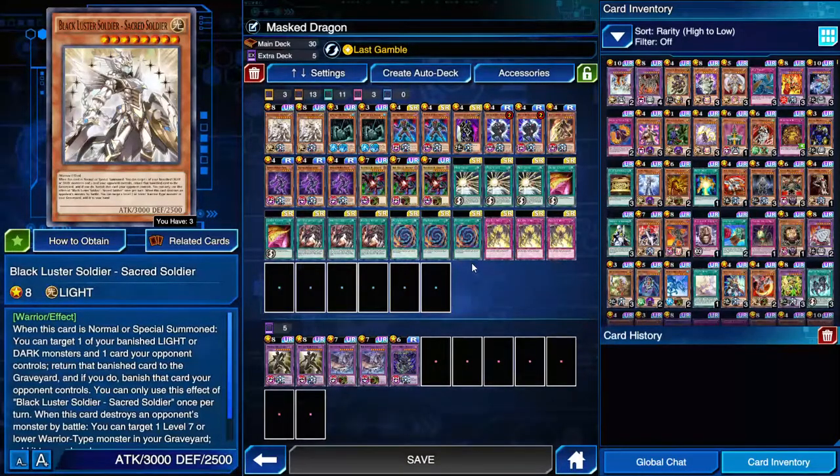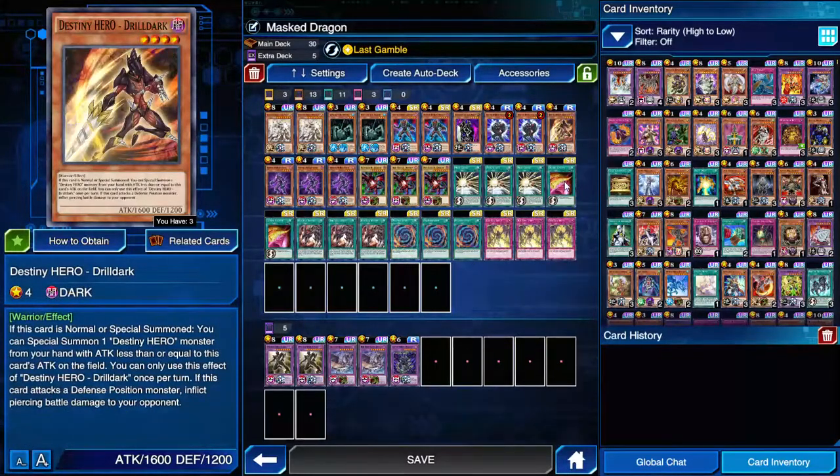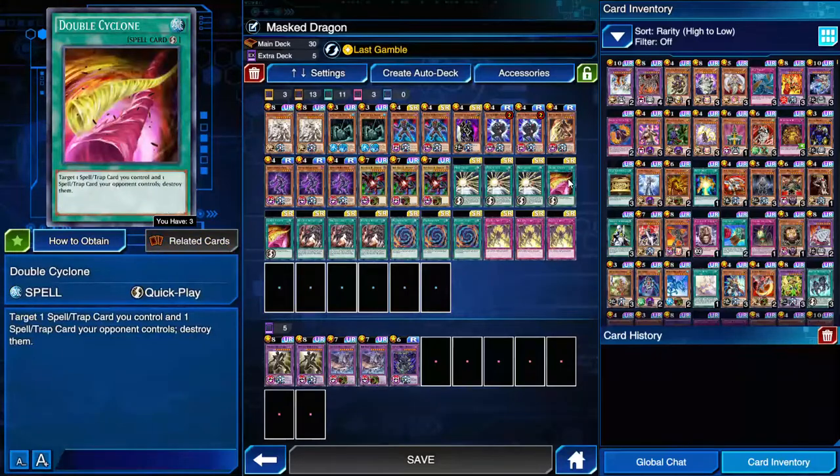I messed around with a ton of ideas. I was playing militias, but if I brick then militias was just even worse because I couldn't summon it. So I'd rather just have destiny heroes that I could summon, like drill dark. I had cyclones in another deck, so I was like what can work with cyclone or be in place of it. I didn't want storm because double cyclone is a quick play and I wanted to be able to do empathy shenanigans, so double cyclone fit pretty well.